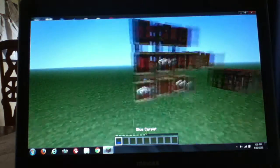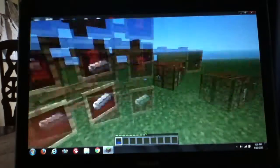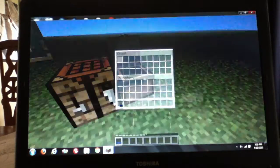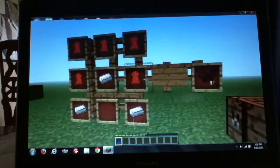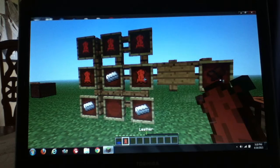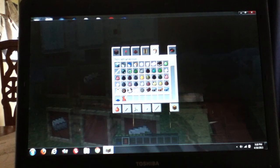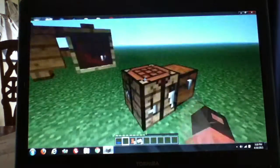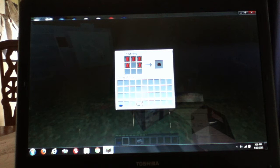The next item would be the horse saddle, which is just five leather and three iron. I don't know what happened to the leather in that chest, so let me just grab some. Five leather and three iron will give you a horse saddle.